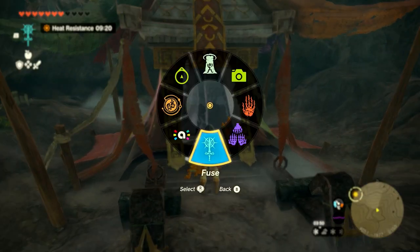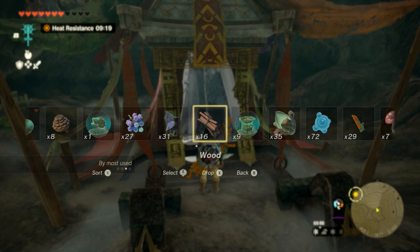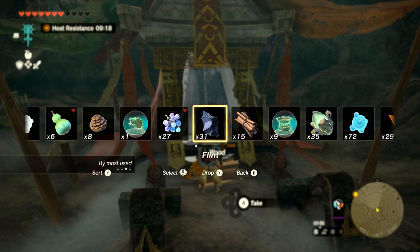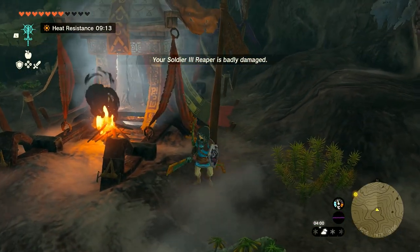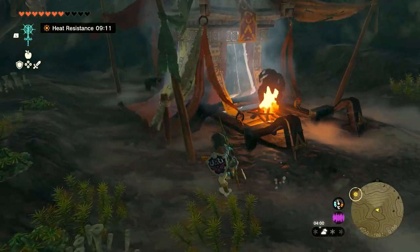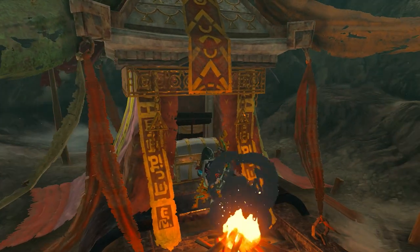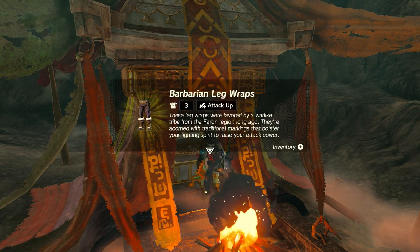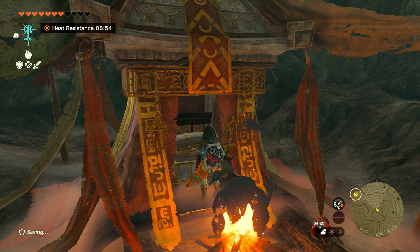The chest itself is encased in ice, so make sure you bring something to melt it. You can make a fire with a bundle of wood and some flint and hit it with a metal weapon, or use arrows fused with fire fruit. Choose whatever works best from your inventory, but do remember to bring something that creates fire. Open up the chest and you'll get the Barbarian leg armor, giving you plus one to attack and plus three to defense.